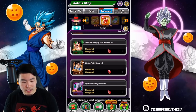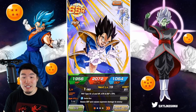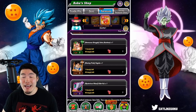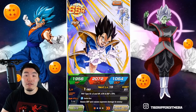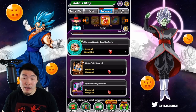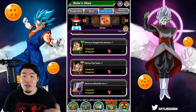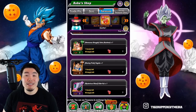Lastly, we have the TEQ Kaioken Goku and the PHY Vegeta. These guys are great for longer events because they both stack attack and defense. And Vegeta specifically is really good for the Legendary Goku event, both the regular one and the GT one. And the Goku is obviously better against Vegetas, but you can still use him for any of the longer events like the Infinite Dragon Ball History, the Legendary Goku event, and all that stuff.